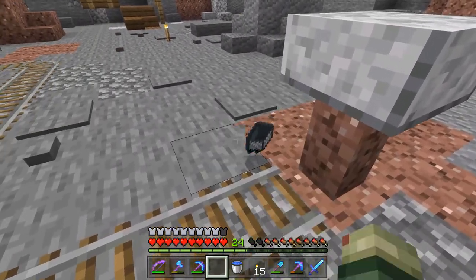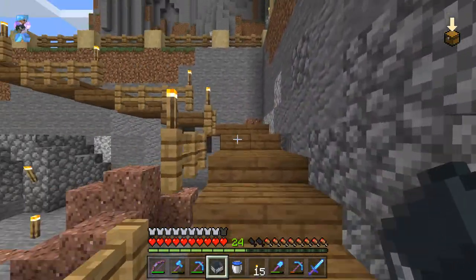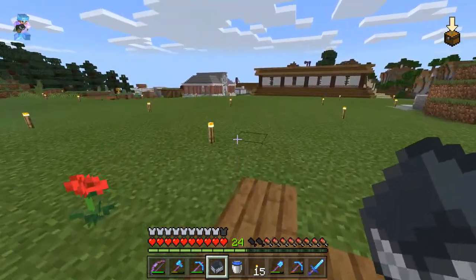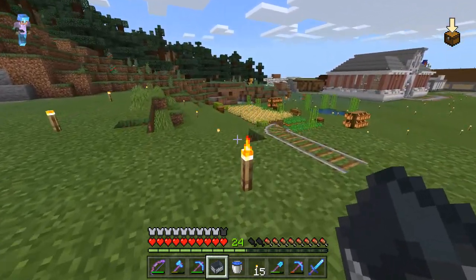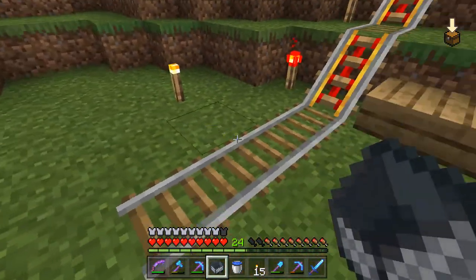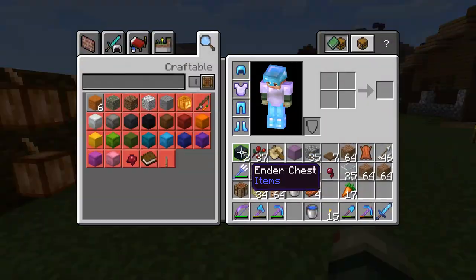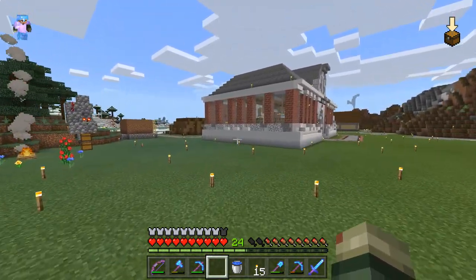Now the tricky part is actually bringing villagers down here because I think I'm going to need a boat. A boat will work here on the grass right here, and then we'll need rails coming here for the villager. All right, so now we've got to go and grab ourselves a villager. I think I need a minecart too, but we'll grab one.